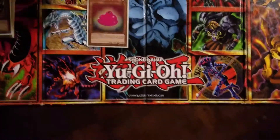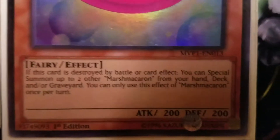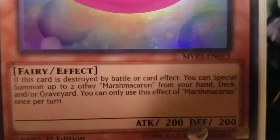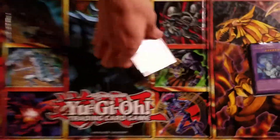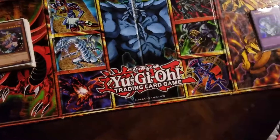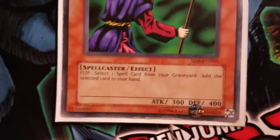I run triple Marsh Macaron. It's just a simple stall for the start of your turn. And when he is destroyed by battle or by card effect, you can get two from your deck and special summon them. I run one Faith. When she is flipped or destroyed by battle and sent to the graveyard, you can retrieve one spell card back from your graveyard to your hand.